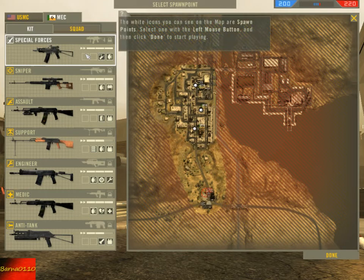The white icons you can see on the map are spawn points. Select one with the left mouse button and then click Done to start playing.